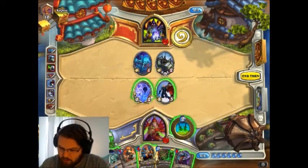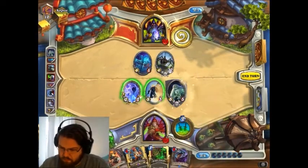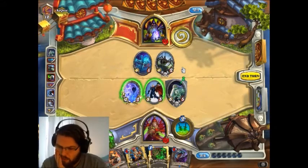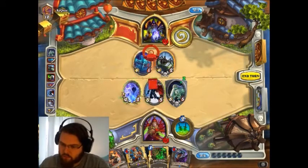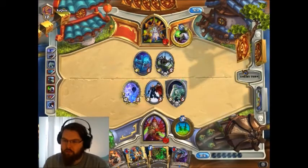I think I'll just keep him alive and get out this Sludge Belcher. Do I want to go face, or do I want to... Yeah, let's go face. Lights out — create a bit of pressure.